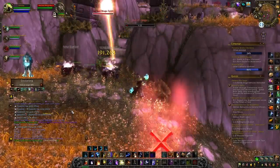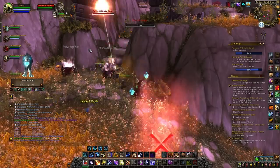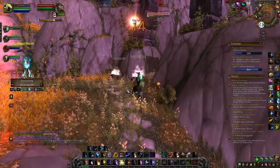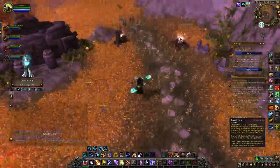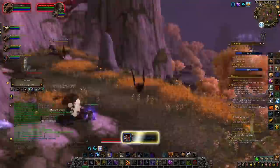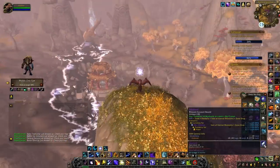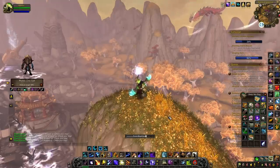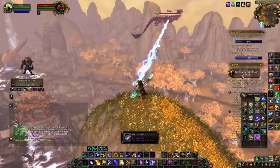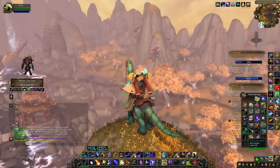All you need to do is go to one spot, create a macro to target the mobs, and kill them for 25 minutes straight. After 25 minutes the group leader will warn you to loot, and you'll get on average four or five Sky Shards — sometimes a little less. This is essentially an AFK farm; you just press one button to kill mobs. With 10 Sky Shards you create a Sky Crystal, then use it on Alani — a rare elite that flies around the map — and you'll directly receive the mount.